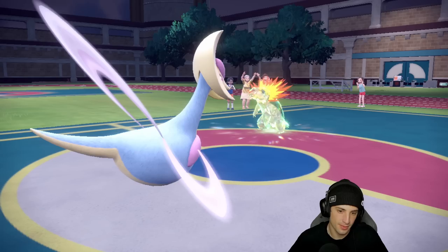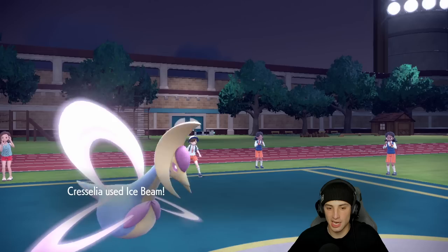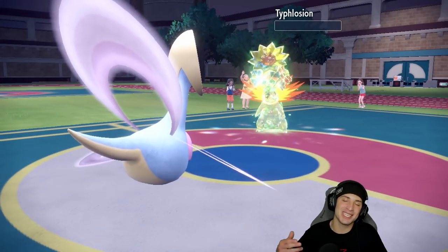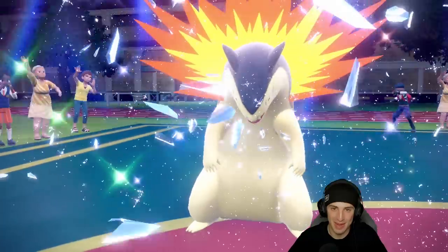The Typhlosion goes for Heat Wave, takes out my Vikavolt. I love Vikavolt — cool Pokemon design-wise, looks amazing. But Cresselia's got Ice Beam which is super effective and will finish off the Typhlosion. Get on out — two and oh! Let's go for our third and final match, looking for that perfect record.